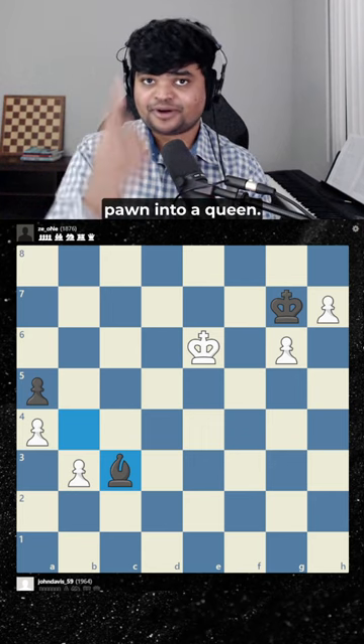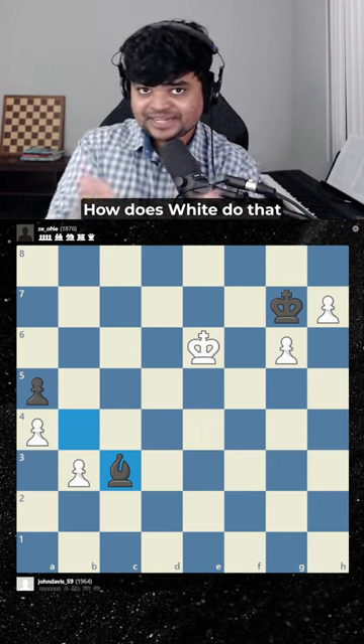One of the main ways to win a chess endgame is to turn your pawn into a queen. Now how does white do that in this position?